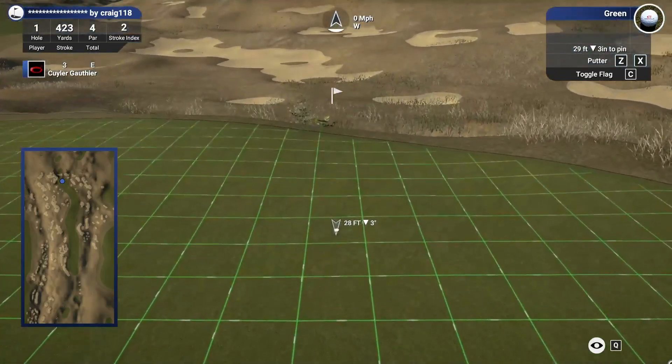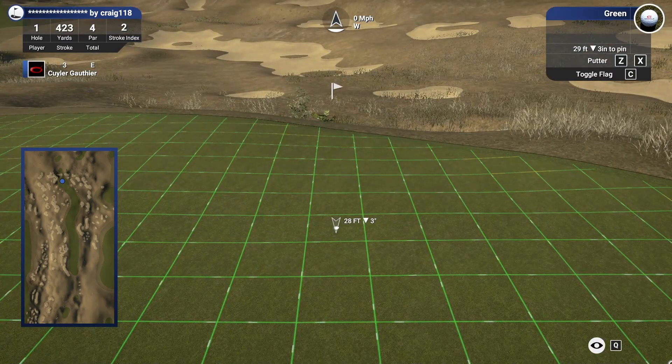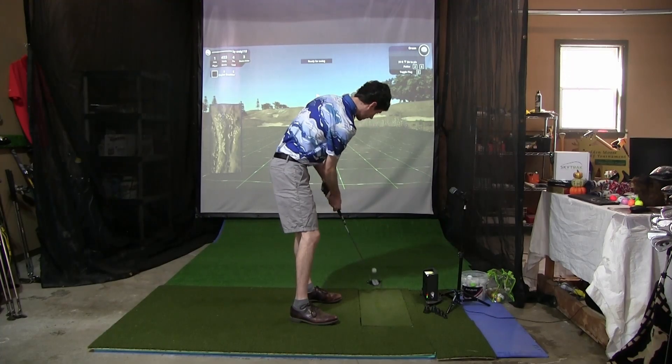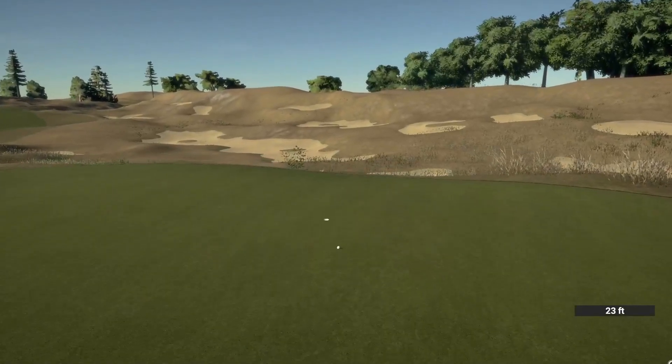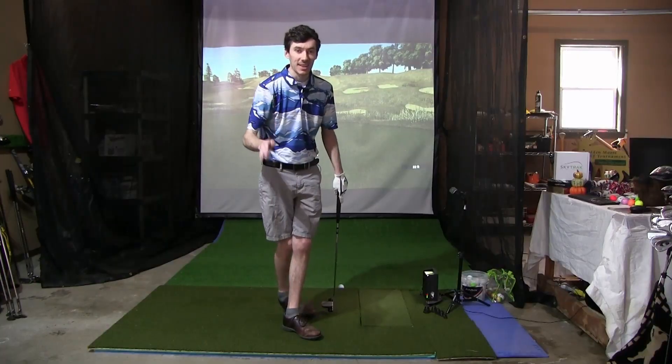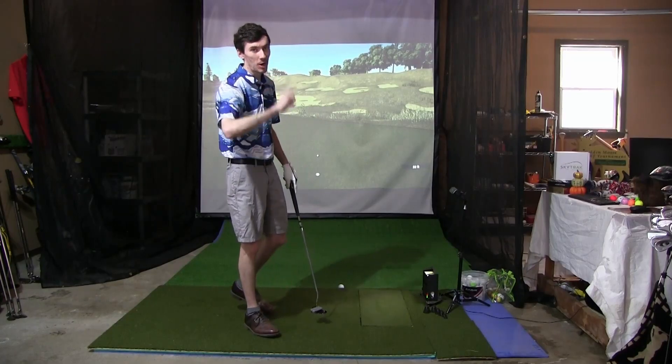29 feet left downhill here to the hole. Not too bad of a putt because they kind of cancel each other out — a little bit left to right, a little bit right to left. That's a pretty good first putt, we will take that. It was make speed the whole way. Par on the first.